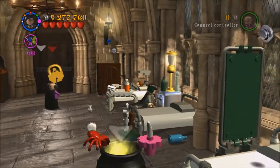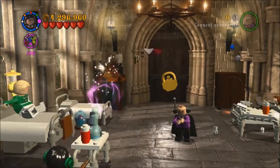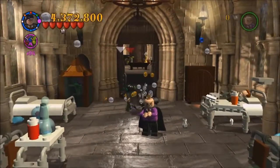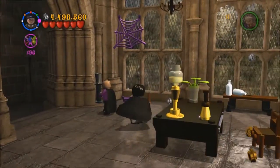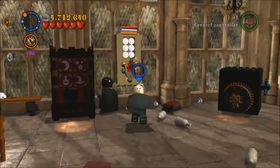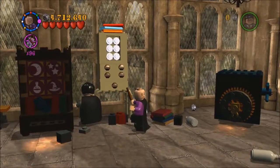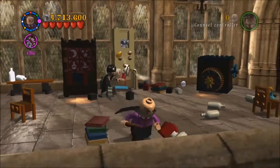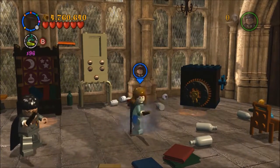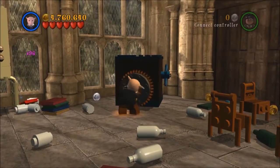Where did this hand go? I got my little soldier. Let's just go through here — we got character tokens and a house crest. We'll just get that in the level. I don't think I'm going to get 10 million here. We've got Madam Pomfrey. I don't want to miss the Gryffindor — there you go, Gryffindor! You give me Gryffindor. Yes!